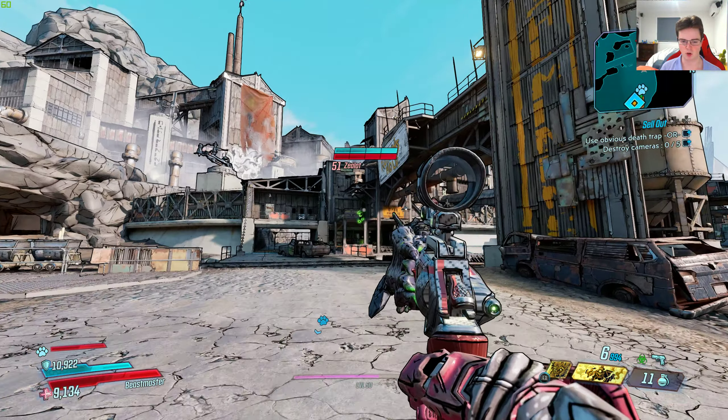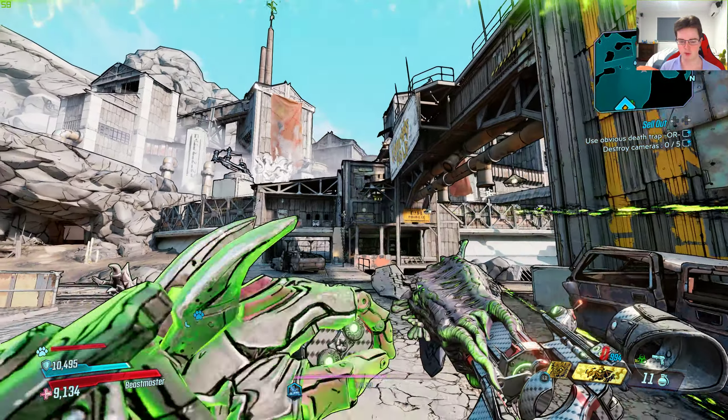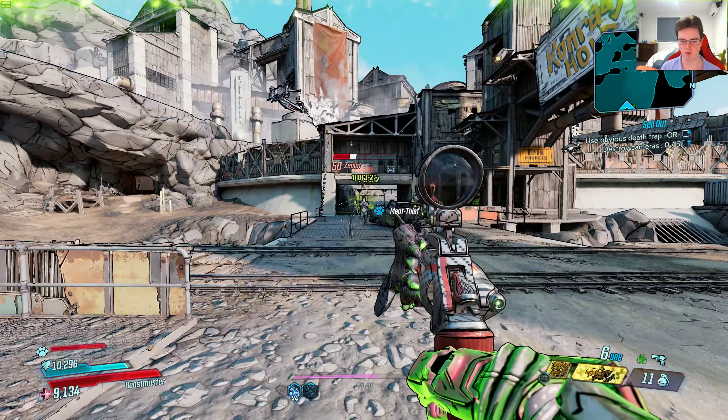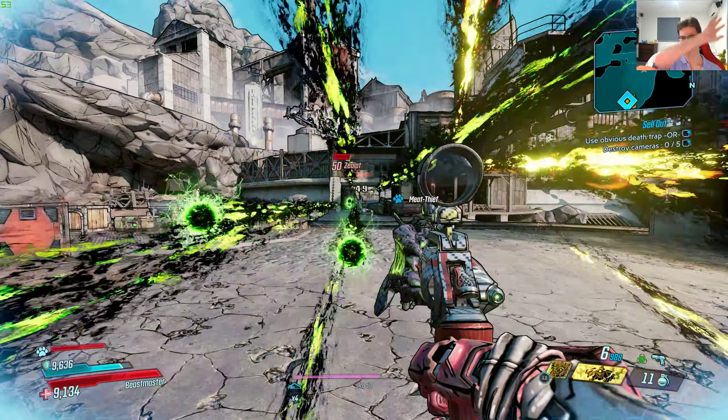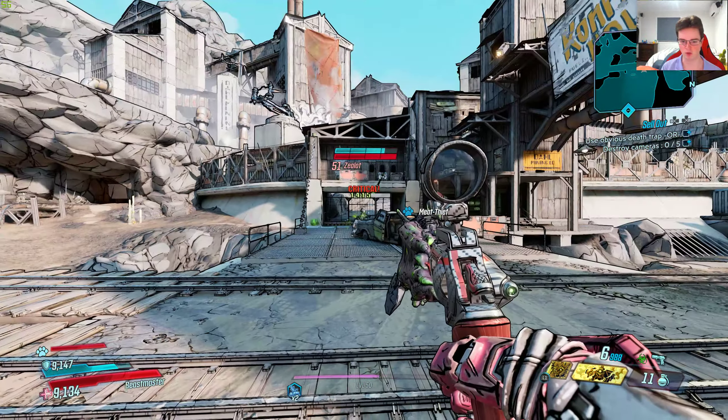The crosshair is very small on this gun too, but let's give this a shot. If I get a critical hit shot, it has that really cool effect. You can see that the bullets fly up in the sky and hit them back down, and it gives you bullets back in the magazine.